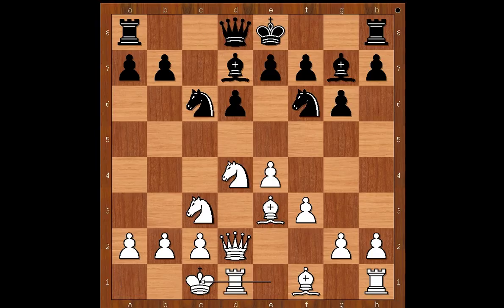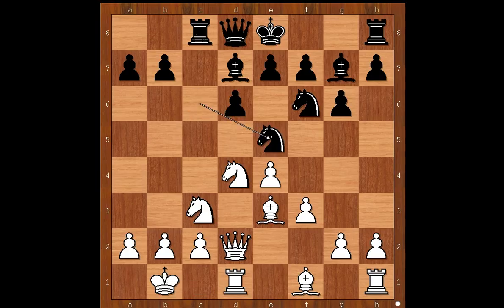Bishop to d7, Christopher Dorington castled queenside, rook to c8 — placing the rook on the semi-open file — king to b1, knight to e5. White to move: g4, bishop to h6, and h4.